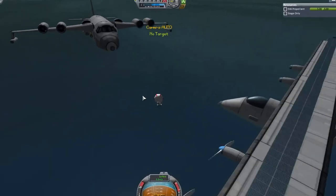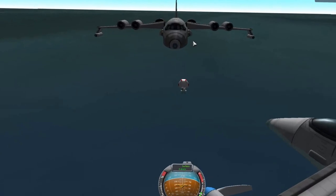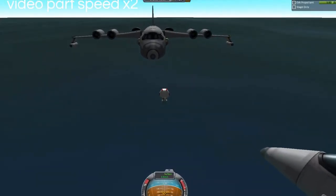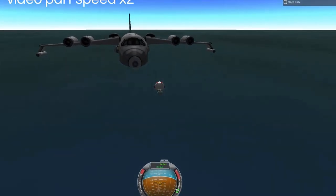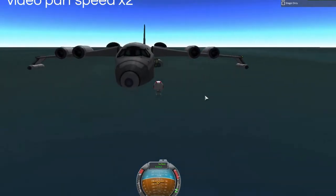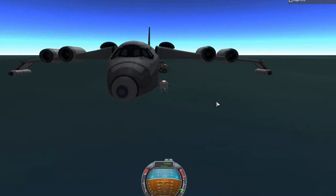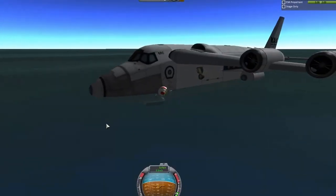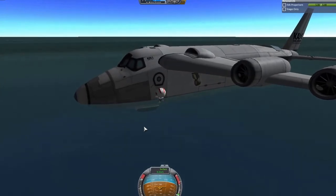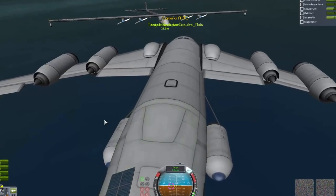Now it's time to swim. It's quite a long swim still because Kerbals are slow in the water, but thanks to editing I can speed this part up. I really hope I can reach the ladder. I have put two lights next to the crew hatch so I can see what I am doing even at night, and it's also better for recording. Here I should be able to grab the ladder and climb and board — yes, it works fine.